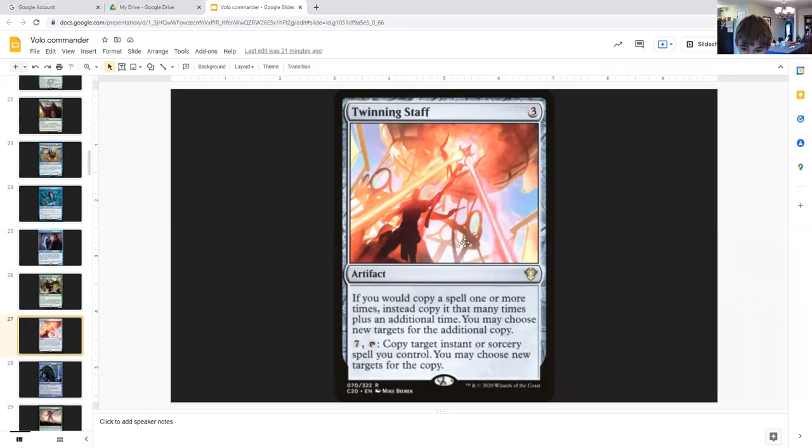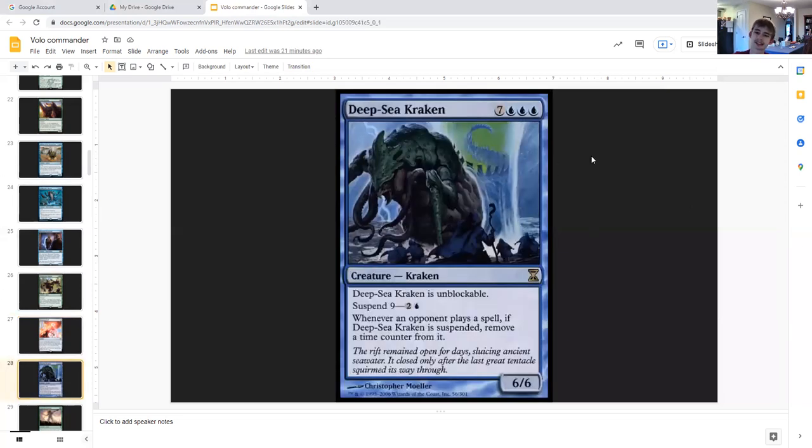Strionic Resonator — to be even more broken. If you would copy a spell one or more times, instead copy it that many times plus an additional time. You may choose new targets for the additional copy. Since you're copying the creature spell, this does work. And for two generic you can tap it to copy a triggered ability you control — so this is going to allow us to create even more tokens.